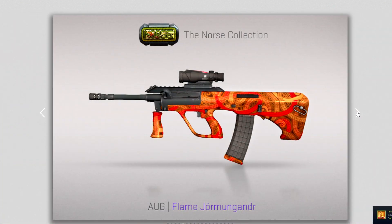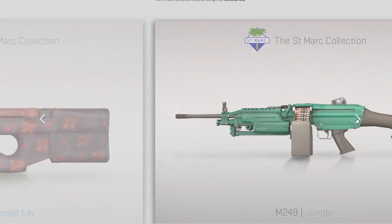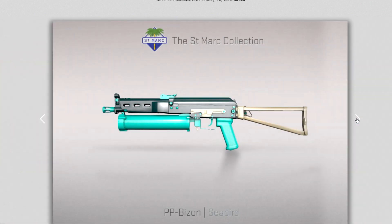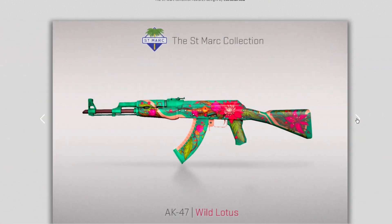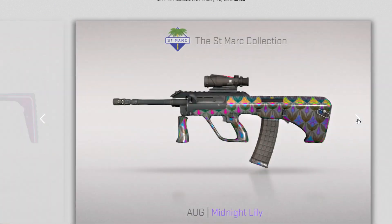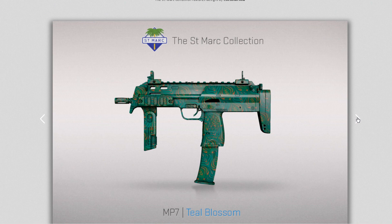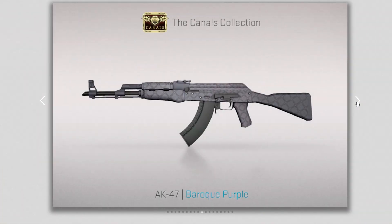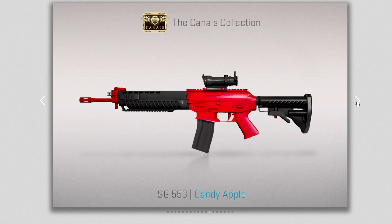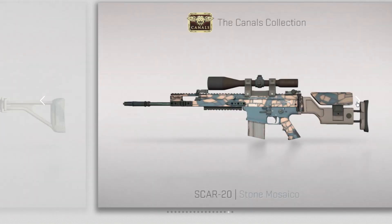The skins can be unlocked as rewards. The Saint Mark Collection's M4A4 Dark Blossom looks pretty good, but the best is the AK-47 Vile Lotus — I am in love with it. The MP9 Vile Lily is also beautiful. The Canals Collection also has good skins — the P250 Dark Filigree, for example. Every skin in this collection and the case is beautiful.